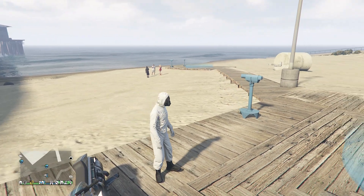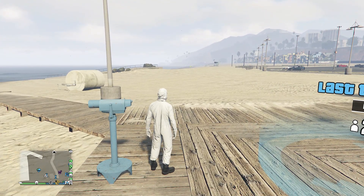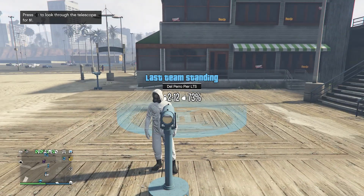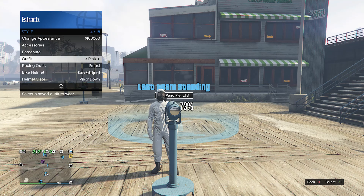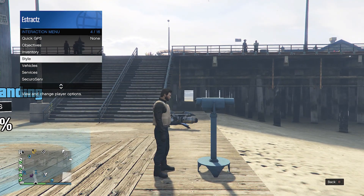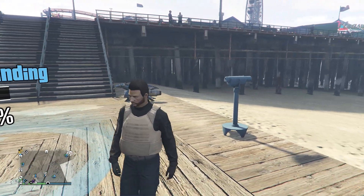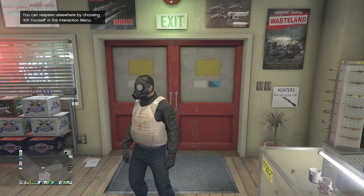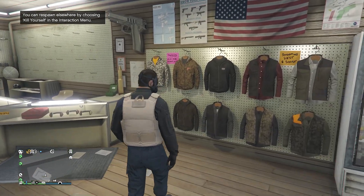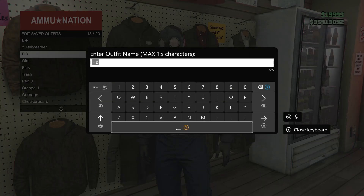Once you've found a telescope on the pier, do the telescope glitch: run by the telescope, press right on the d-pad, your character will run in place, then look towards the telescope — that's how you know you're glitched. Pull up your interaction menu, go to Style, and equip the outfit we saved at the clothing store. After your outfit looks like this, put away your interaction menu and walk away from the telescope — the mask will merge over to your outfit. Then head to a gun store, walk over to the top section, hit Edit Saved Outfits, and save your outfit on any slot.